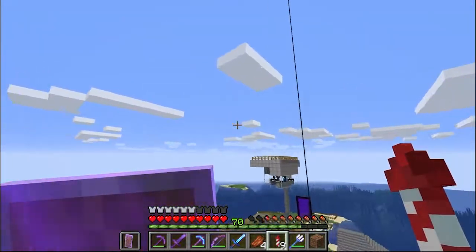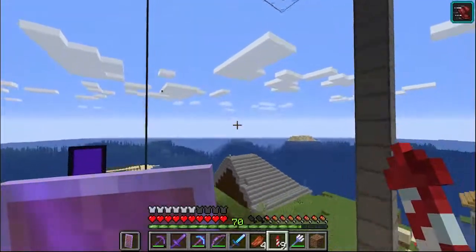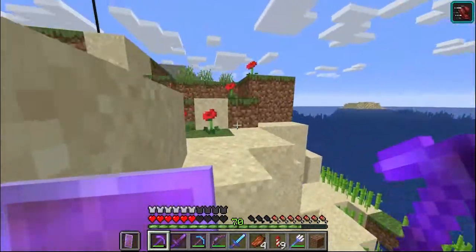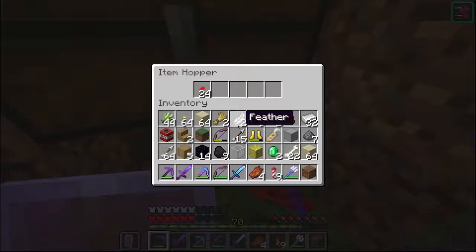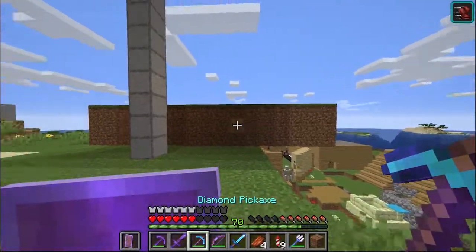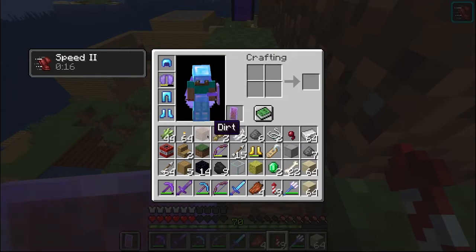And here there is an iron farm which produces a lot of iron, guys. Come, come. So after coming here, we have an area. Here I have put poppies, so this is my iron farm - I can even take iron. This iron is not much iron, and I have building blocks - building blocks.